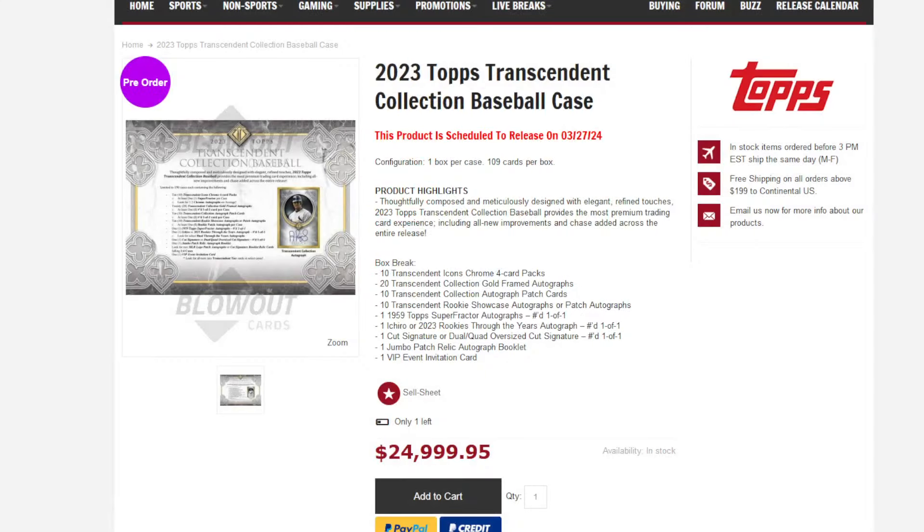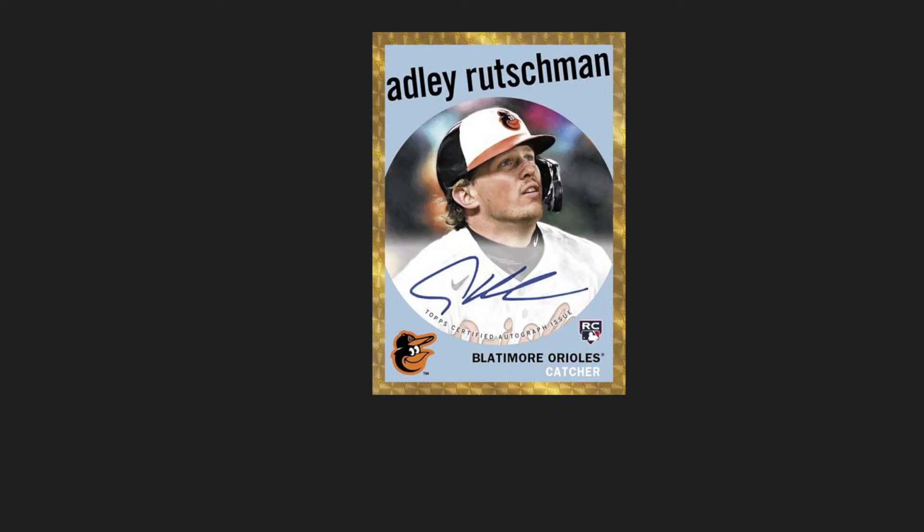And then you've got the 1-of-1 1959 Super Fractor Auto. Their example for that one is unfortunate — it looks great. So it's a 2023 set, so Adley, Gunnar, Corbin Carroll — those guys are all still rookies in the 2023 set. Now this is a mock-up. I'm pretty sure the actual card won't say 'Blattimore' on the Orioles. I'm just going to go ahead and say that's probably not how it's going to be. But it's a great-looking card, and I'm sure the actual card doesn't say Blattimore.